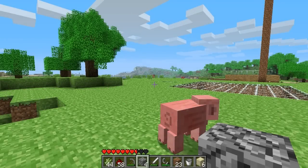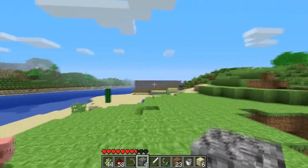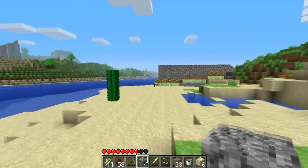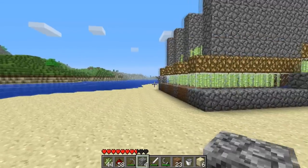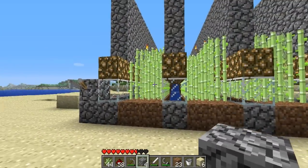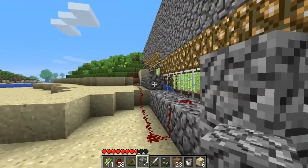With the latest 1.7 update we have received pistons. I've gone and touched up the well-known auto-harvesting sugarcane farm. I've given it a touch-up with all the pistons and it's now an auto-harvesting farm. All it requires is about 10 normal pistons, a bunch of water, and a bit of redstone. It's simple enough.